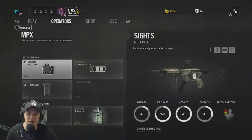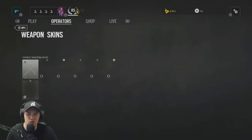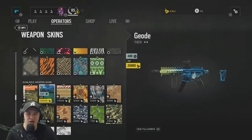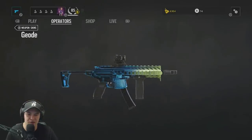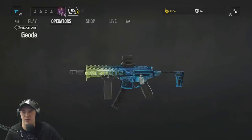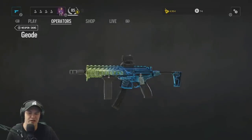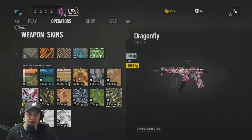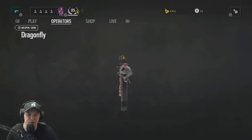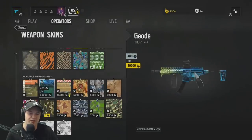The MPX doesn't have an ACOG ability. Most attachments are the same as well. Some cool camos to note: Geode looks like a Windows 95 screensaver — kind of like a spiderweb or vortex going from mint, lime, green, yellow to blue. There's also the Dragonfly camo, also pretty cool. Those are two camos I'd pick up. You can get these for 20,000 Renown or 5,000 Renown.